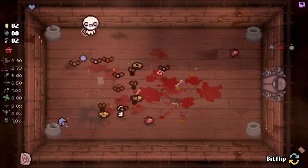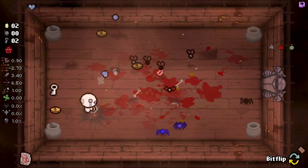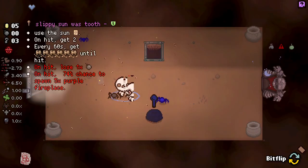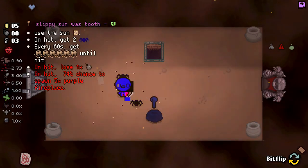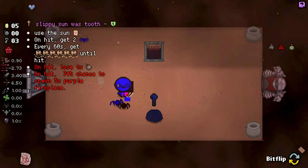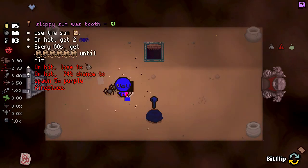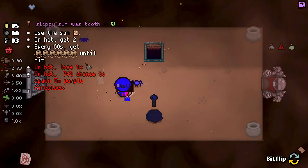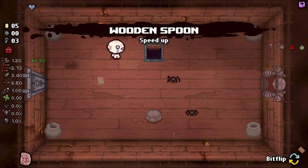There you go - there's our keeper's sack. Use the sun card, get hit, on hit get two, every 60 seconds get two, on hit lose one bomb, on hit chance to spawn five purple fireplaces. That is a big fat no from me - I'm sorry. Anything that's like on hit, chance to hurt me again - I just can't in good faith accept.